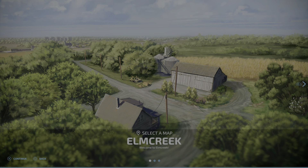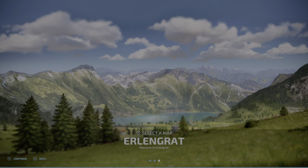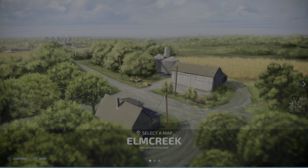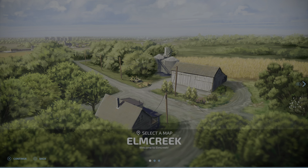We've got a map here - we've got Elm Creek, Hornbeard... I'm going to try and read these. That looks quite cool. Got a nice little scenery in the background. I think we'll start with this one, and obviously if you want to see others we'll go for them as well.